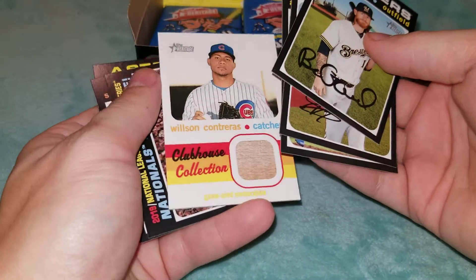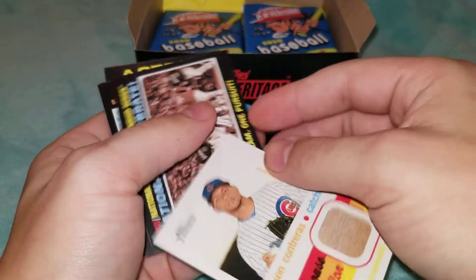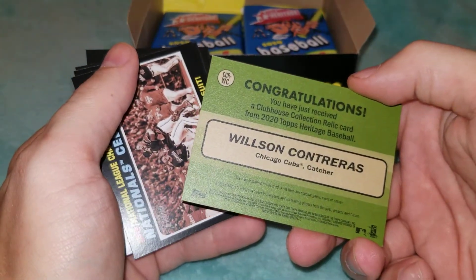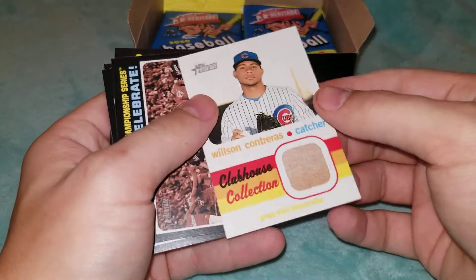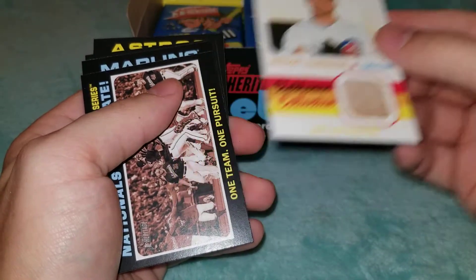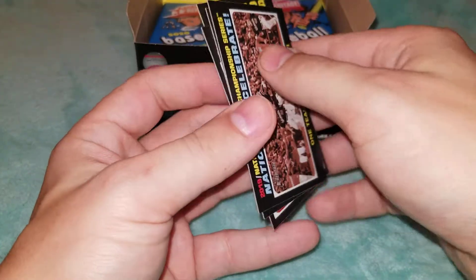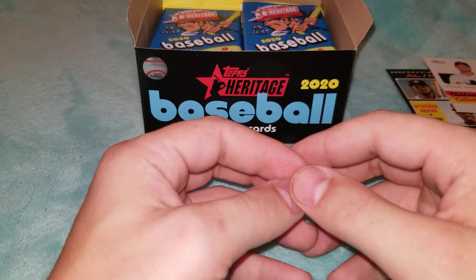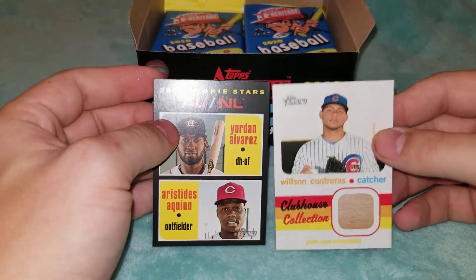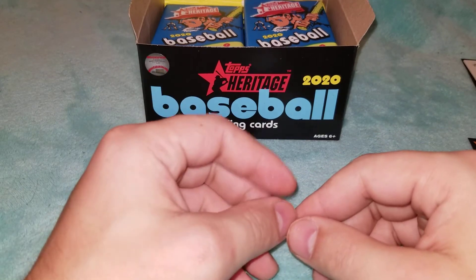We got a backwards card here — and here we go — a Wilson Contreras game-used memorabilia card, and it looks like it might be part of a bat. That is really awesome — congratulations, you just received a Clubhouse Collection relic card from 2020 Topps Heritage Baseball. That's my first bat relic. The only other relic I've gotten was actually out of Heritage — a Raphael Devers jersey relic. So that's all we have for the first six packs. Top pulls: Yordan Alvarez, Aristides Aquino, and the Wilson Contreras relic card. Stand by for part two — see you later!